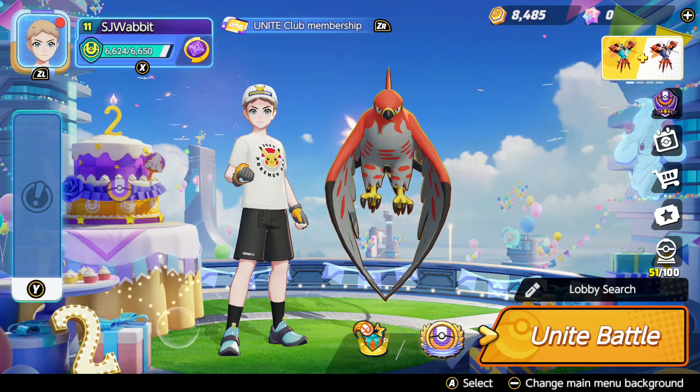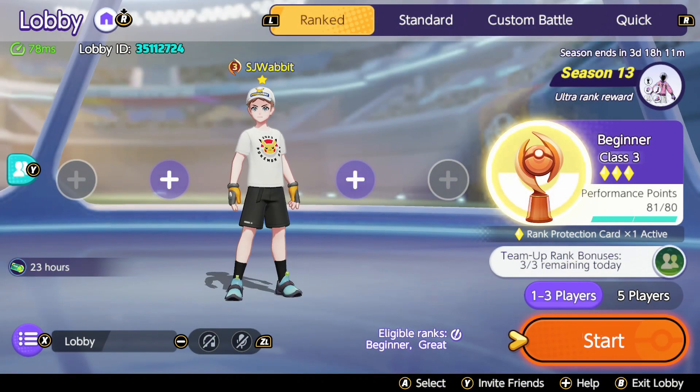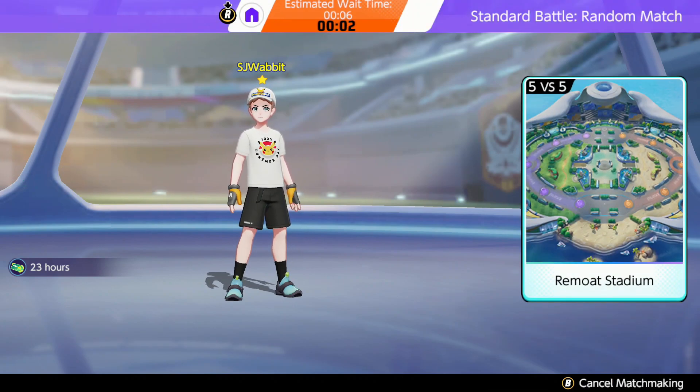So for example, if I go to Unite Battle, I don't want ranked. I think ranked is you're stuck with the Pokemon you've unlocked, but Standard is kind of just a general one. Let's go in and see if we can find a game. Also, because it's the weekend, there's a sale - some of the Holoware, some of the licenses are on sale.